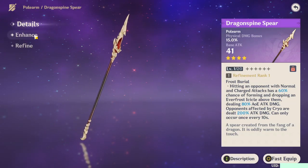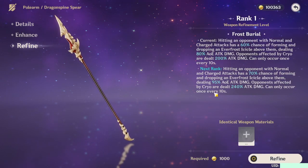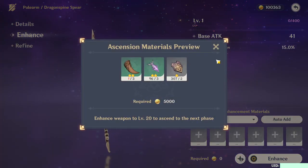Krim here with another short Genshin guide. This one's about the Dragon Spine Spear's refined material, the Vitalized Dragon Tooth — where to find it. It seems to be a once-a-day spawn, possibly, like a sort of iron ore.